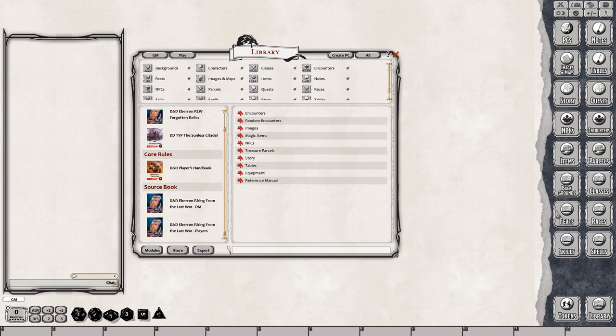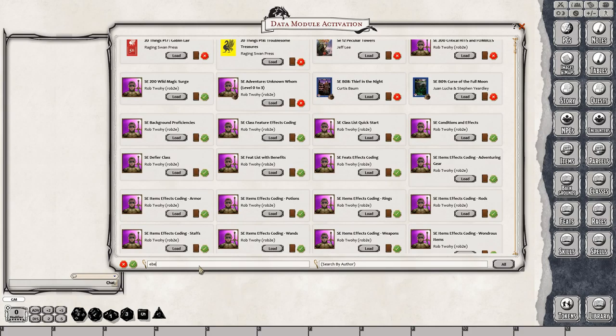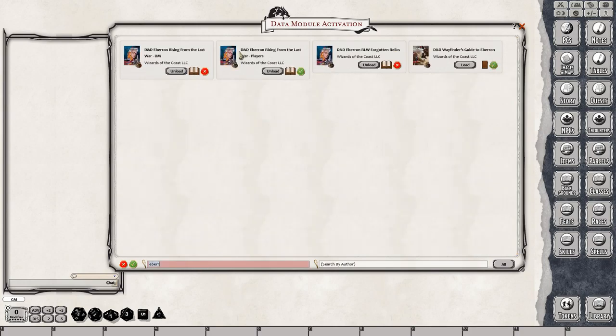Now, as you can see here, I have gone ahead and activated the modules already. So what we have done is taken this massive book, Rising from the Last War, and broken it up into three different modules. When you go into your modules and do a search for Eberron, you'll notice that Rising from the Last War has a DM version, a player's version, and then it has the Adventure Forgotten Relics. We've taken care of everything for you and split it up so you don't have this massive module.